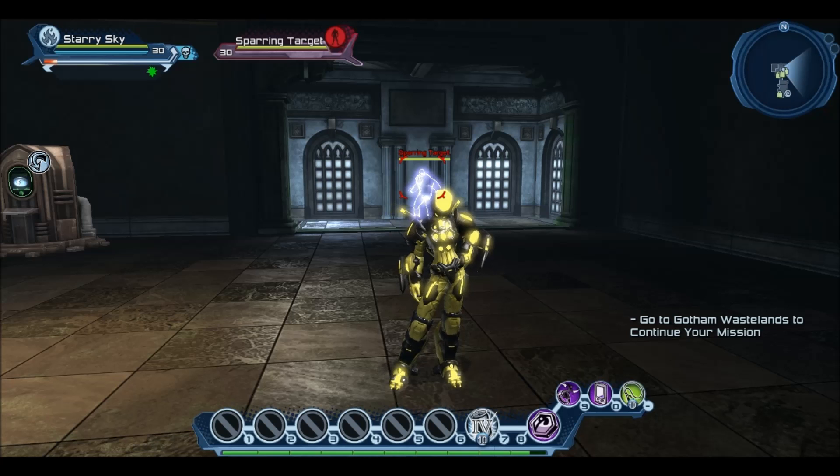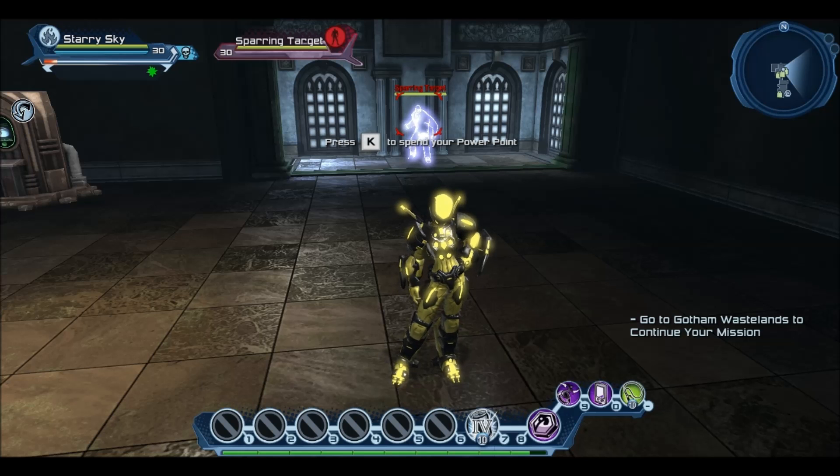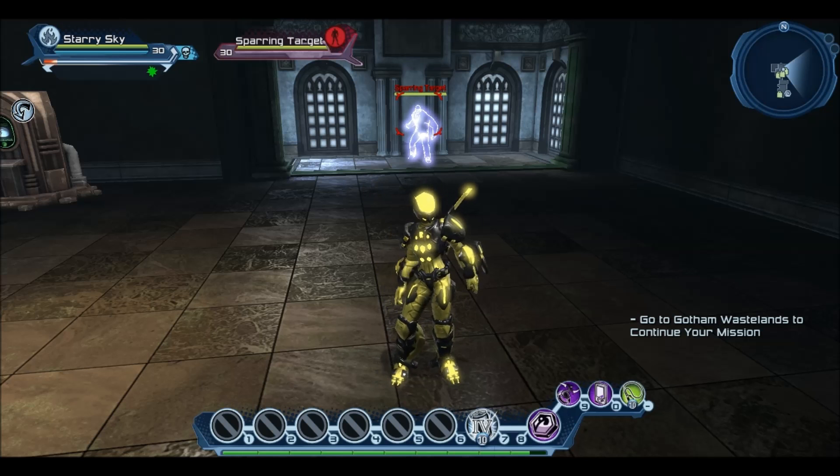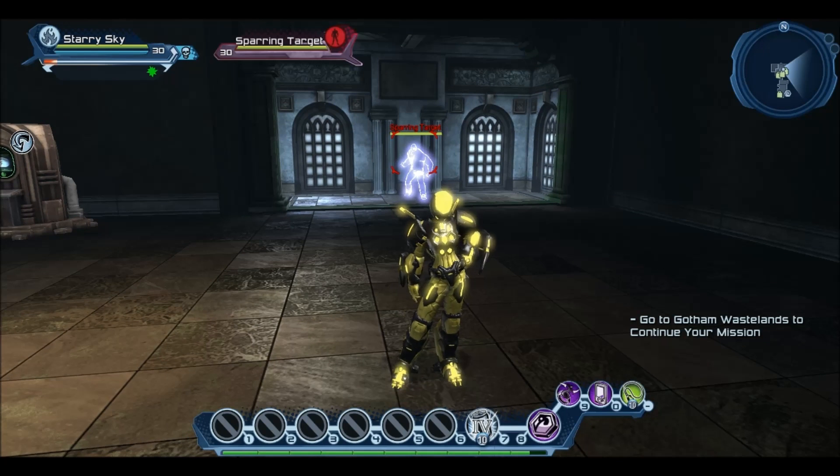Hey guys, this is Starry from Starry Sky Gaming, welcome to this DC Universe Online test server video. A subscriber has asked me to check out Electric to see if any changes have gone through. With some of the changes, some skills have like a 0.8 to 1 second delay on the mic-based ones, like on Hardlight when you use RAM there's a short delay before you can follow into a combo. So I'm going to check through all the electric powers to see if there are any of these extra delays.